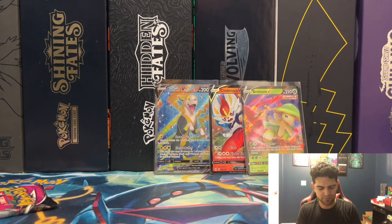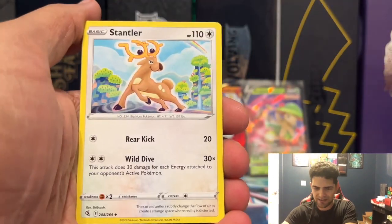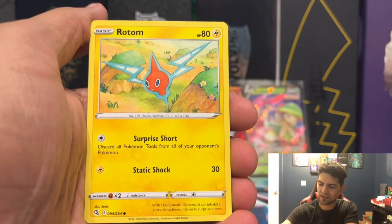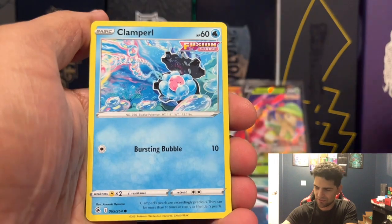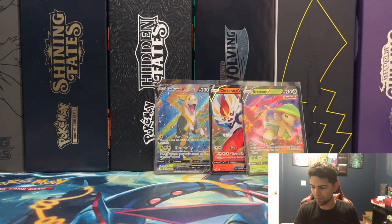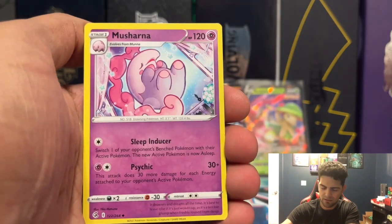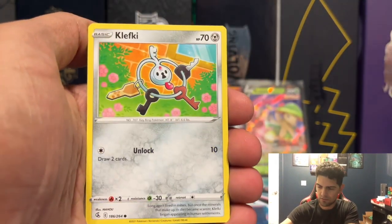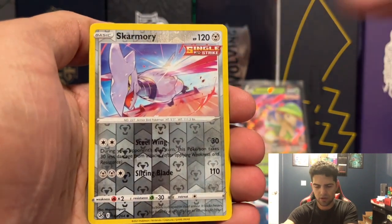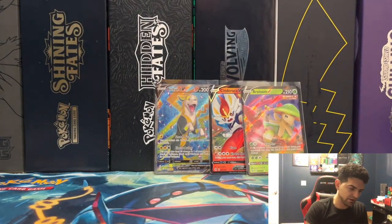Pangoro Reverse and Latios non-holographic — we got both Latias and Latios in non-holo form. That's going to be it for the left side. Clefairy, Trubbish, Totodile, Skarmory Reverse, and Haxorus — I still love that artwork — Haxorus non-holographic rare. So the left side had three pulls, which is kind of slow. I've never had only three pulls on the left side.